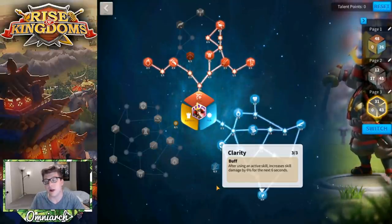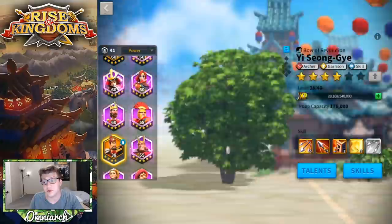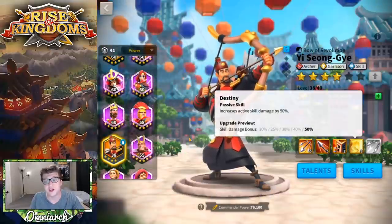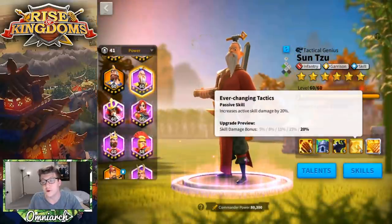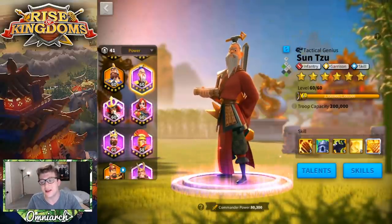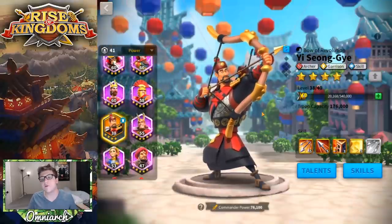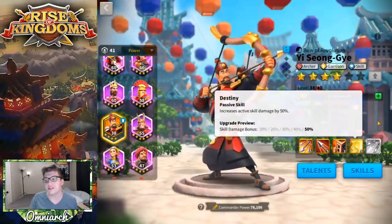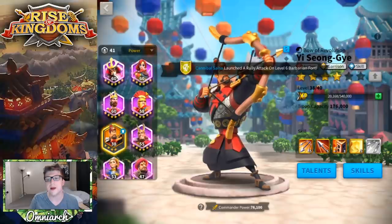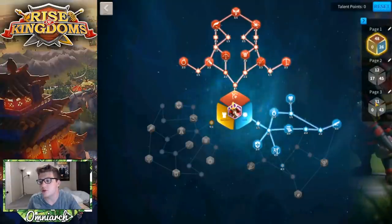We also have Clarity, which increases active skill damage by 6% for the secondary commander. If you use Esong as primary, you want a skill damage commander as secondary to take advantage of Clarity, and also because Esong has that built-in 50% active skill damage buff. Just for comparison, Sun Tzu's fourth skill does the same thing but stops at 20% — that's kind of what distinguishes Sun Tzu as an epic from Esong as a legendary. They both do AOE, both have rage regeneration, both increase active skill damage, both can garrison. Sun Tzu is kind of the free-to-play version of Esong.